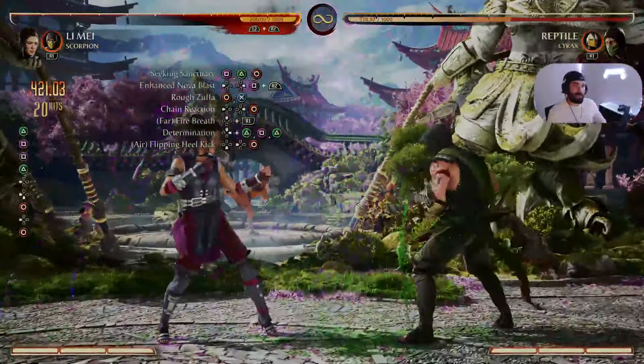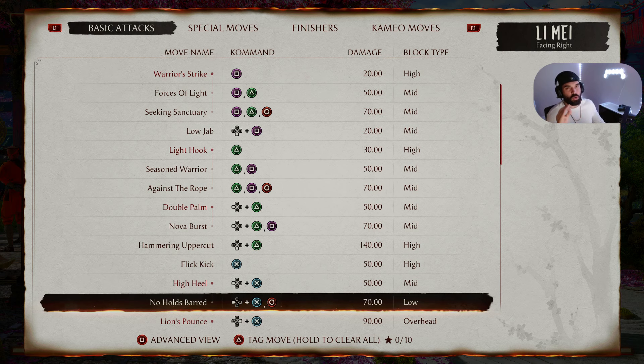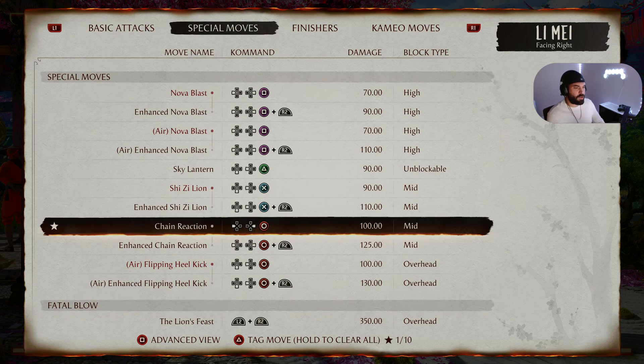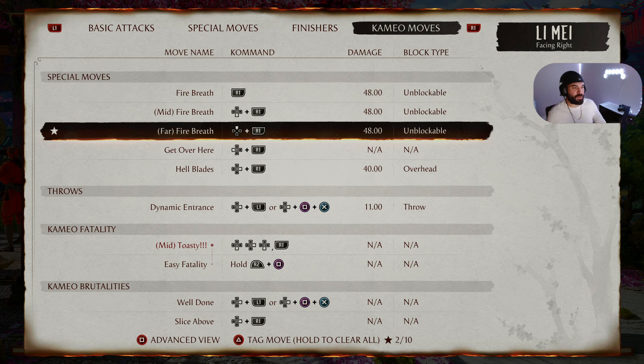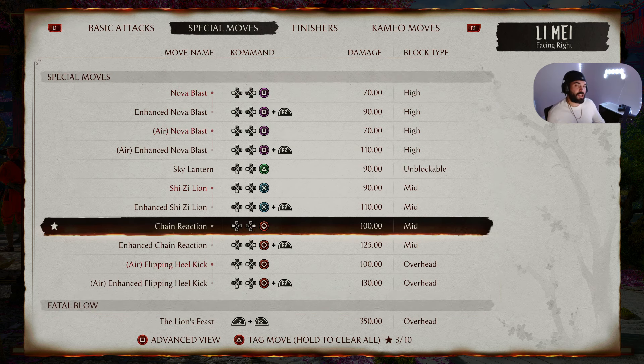42 damage — let's go! To finish off the show, we're going to do a challenge advanced combo. We start with No Holds Barred — Back 3 4, or Back X Circle — follow that up with Chain Reaction — Back Forward Circle, or Back Forward 4 — into Far Fire Breath with Scorpion — Up R1 or Up Right Bumper — into Rough Suffo — Circle X, or 4 3.